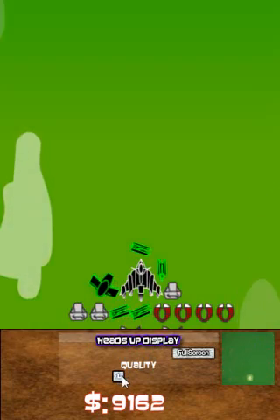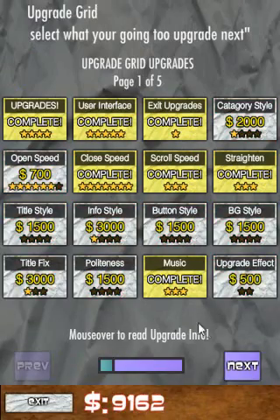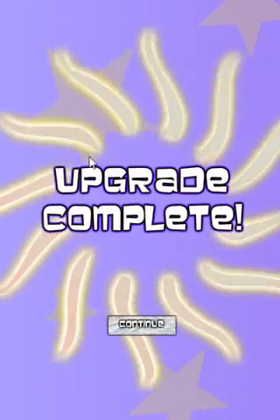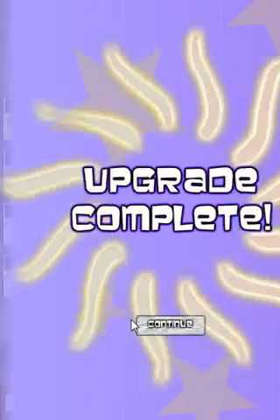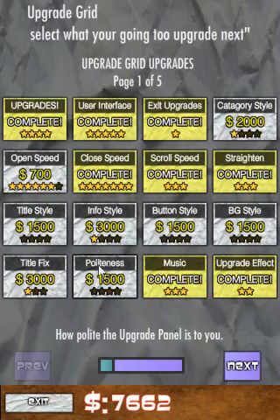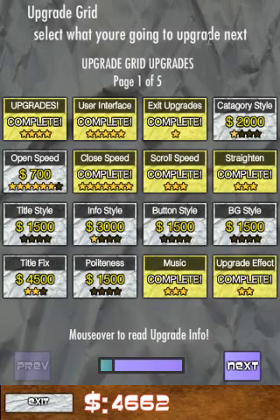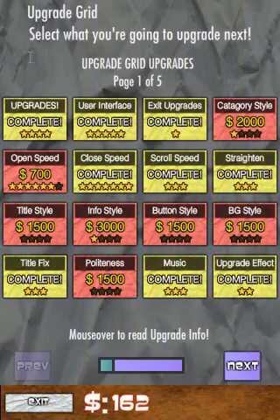We still only have one quality button. Upgrade effect — sweet, look at that! It's a fucking spinning sun. Title style. Title fix — 'to upgrade next,' you should probably be capitalized. Upgrade complete! Now it's capitalized. Perfect. And our exclamation point is back, so that's good.